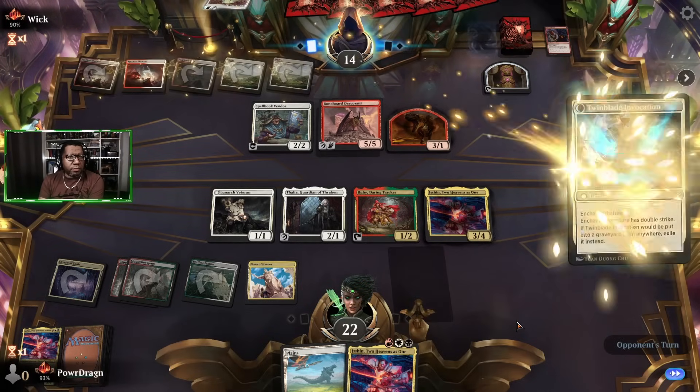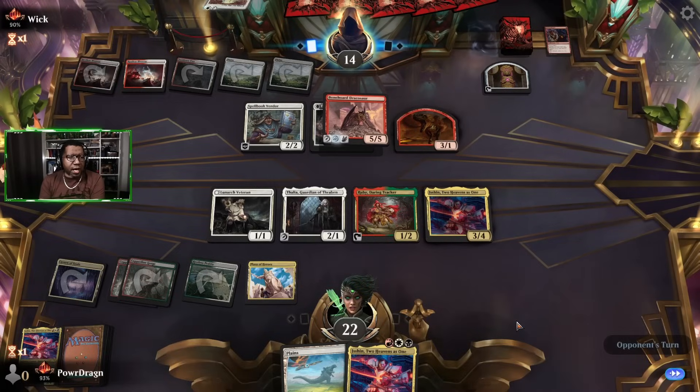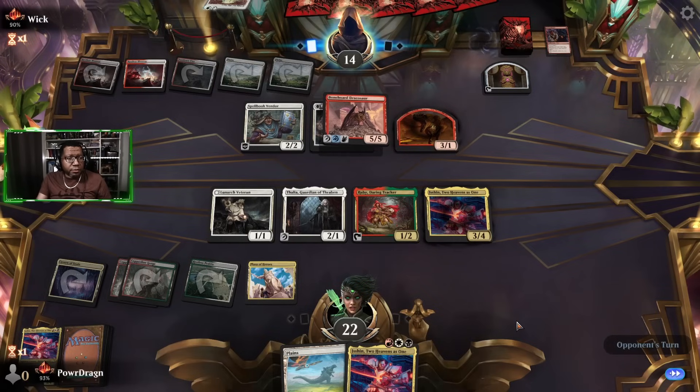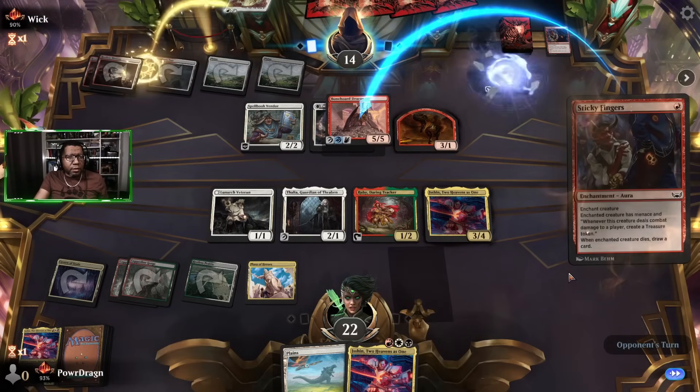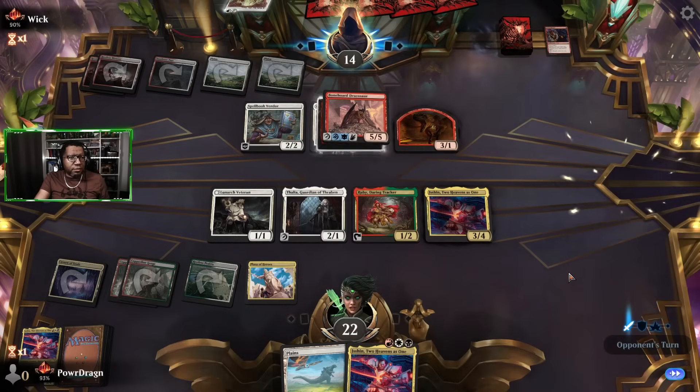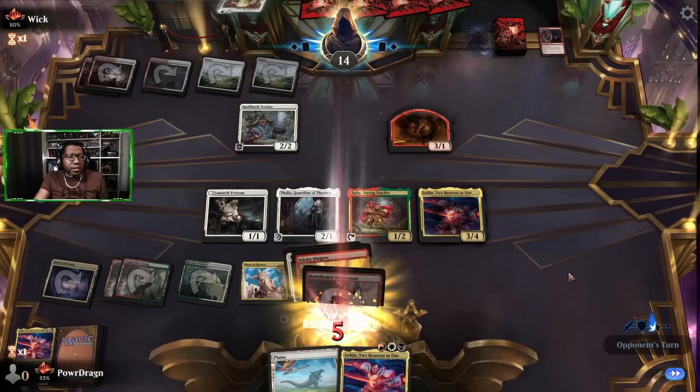We got a 3-1. It's got double strike, just end our misery opponent — hit us for 12. They got even more answers, sure, more treasure — why not. I mean it's just 10 instead of 12 since I couldn't pay the extra one. We're still wrecked.